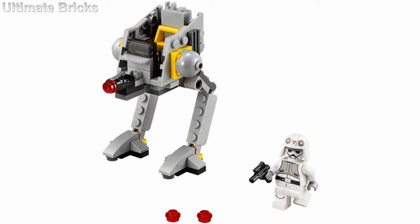Next up is the AT-DP. I just don't really like the vehicle in general, and I feel like it didn't really come across that well in Micro Fighter form. It ends up looking like an AT-RT, one of those open-topped walkers, even though the AT-DP isn't. The AT-DP pilot has a pretty nice minifigure to get, but I just don't really like the overall design of this one.